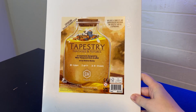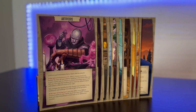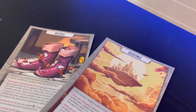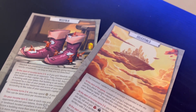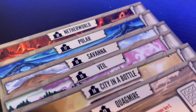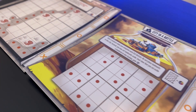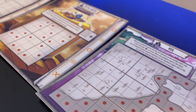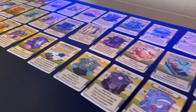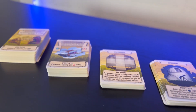The final expansion for Tapestry is Fantasies and Futures. This expansion brings 10 new civilization mats with heavy fantasy or sci-fi themes, along with six more advanced capital city mats that have specific rules and continue to follow the fantastical themes of this expansion. It also brought 38 new tapestry cards — the most tapestry cards out of any other expansion.